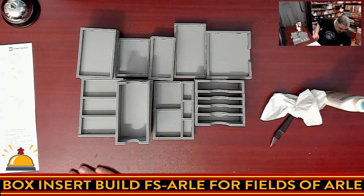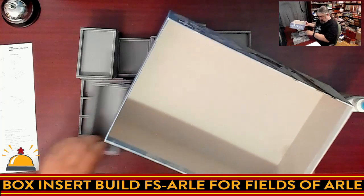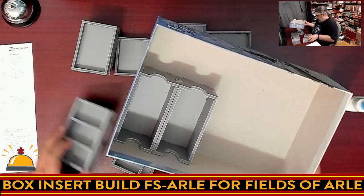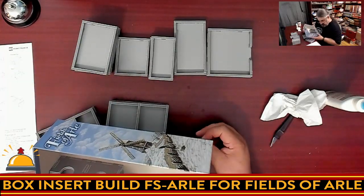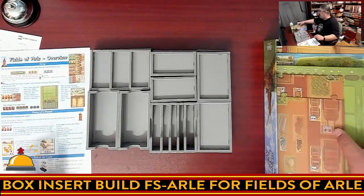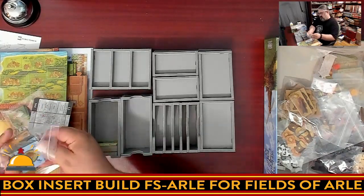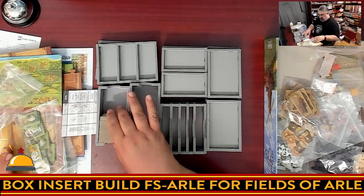What I'm going to do next is grab the box bottom and see how these are supposed to fit in here without adding any components yet — just a dry fit. These two go here next to each other, then this stack goes here. Oh, that's a big gap. Is there two printings of this game? So for those of you at home curious about this, if you have the right box size, I will show you where the components would go.